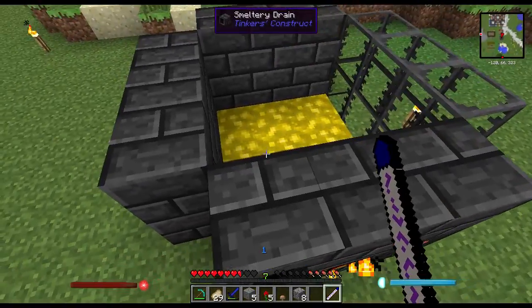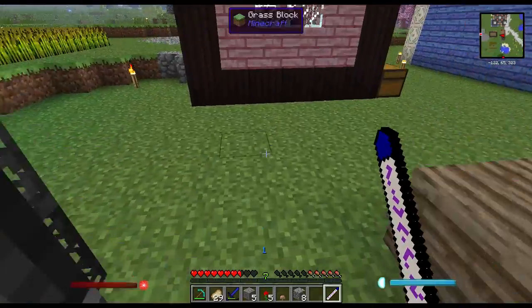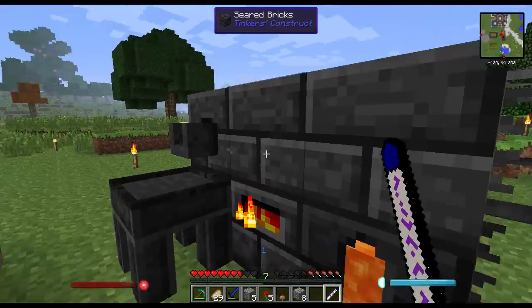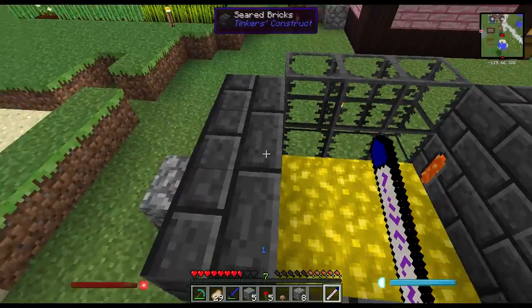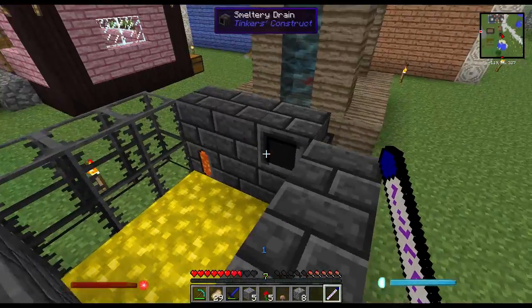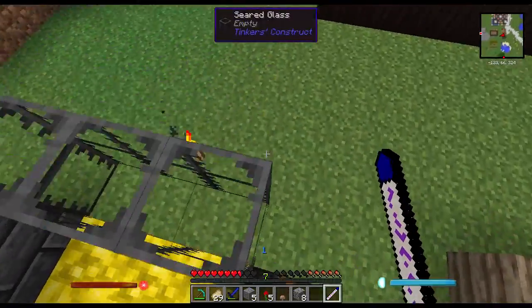And this guy over here, he's part of a smelting thing. What's it called, Joe? This cast thing — what's this thing called again? It's part of Tinker's Construct — it's a smeltery.